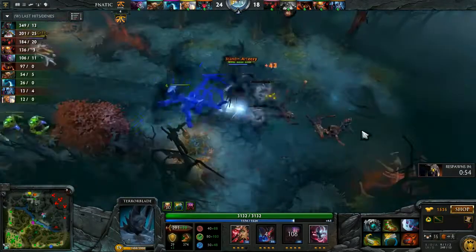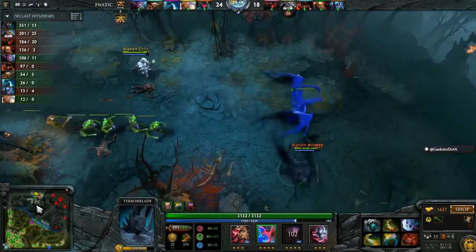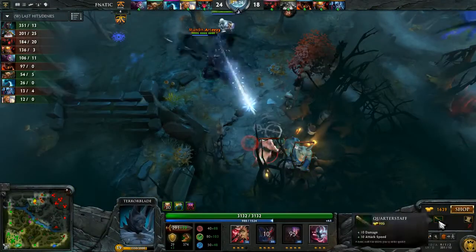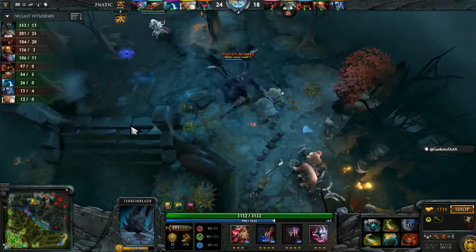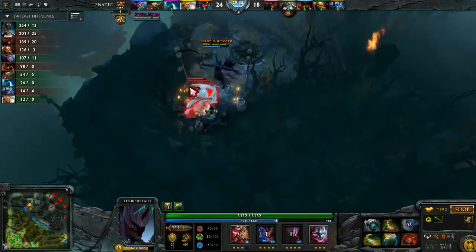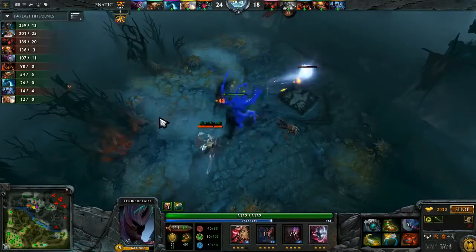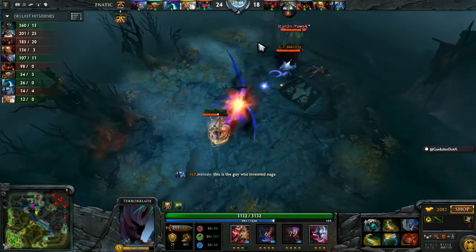Very nice job of farming for him, and he's going to have Butterfly soon. Is there even a start to a Monkey King Bar? Not as of yet. They're just trying to sustain themselves and make themselves do more damage before they have to worry about Artesie. Trying to find those solo pickoffs on the bottom lane. He doesn't have Phase Boots — he has switched them out for Boots of Travel.